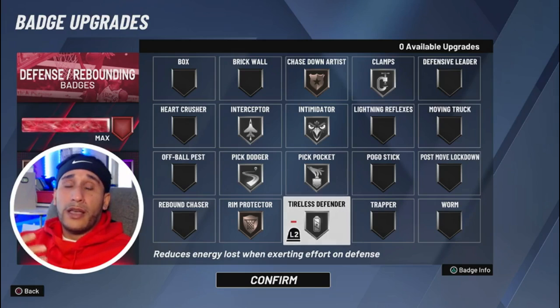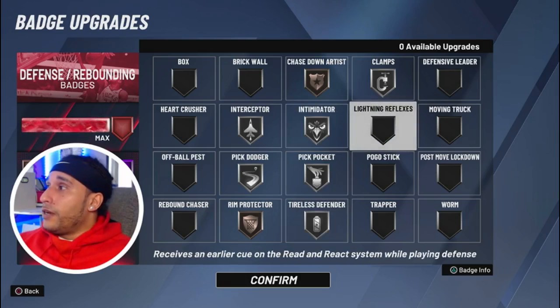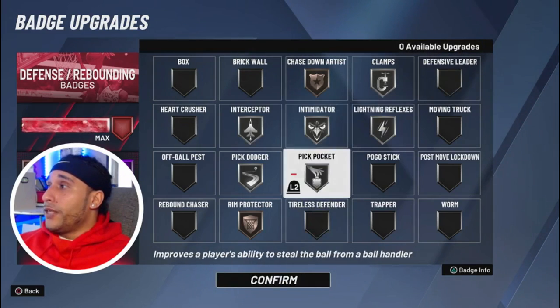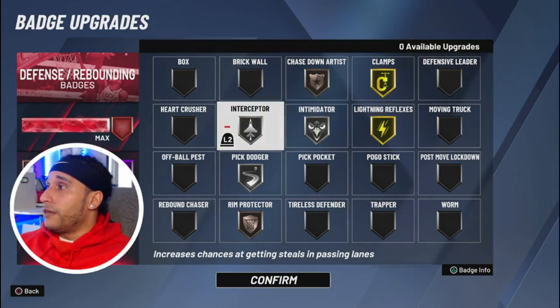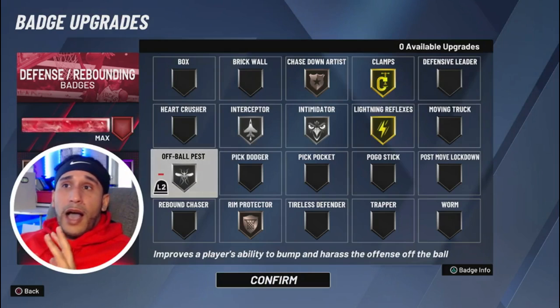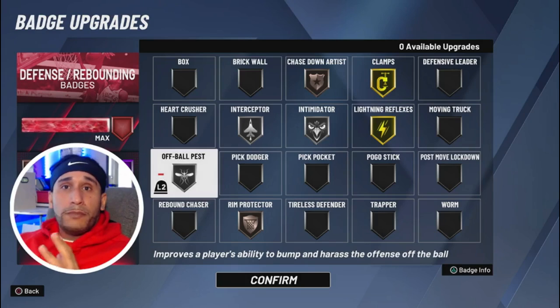I've seen smaller players with minimum wingspan getting into passing lanes like crazy — it's super annoying when they only have a few defensive badges and they're in passing lanes, guarding slashers in the paint, or guarding people on the perimeter with very little defensive attributes, staying in front of players when it just shouldn't happen that way. So I'm giving different looks to different badges and we're going to try them all out on live stream.